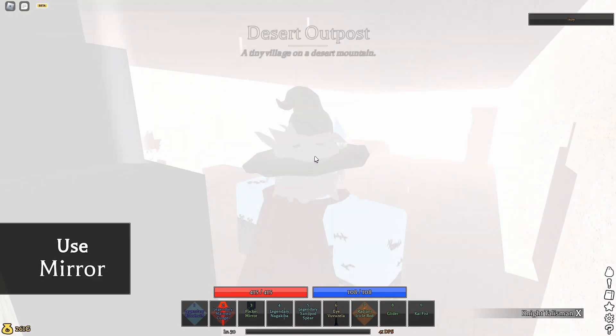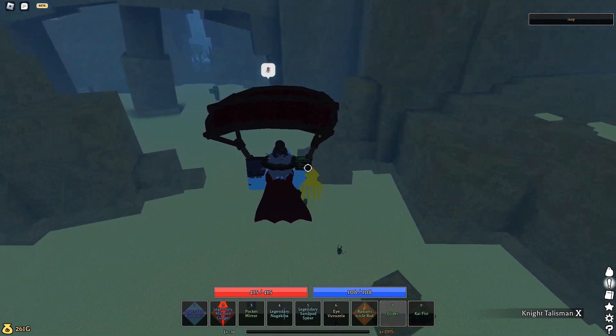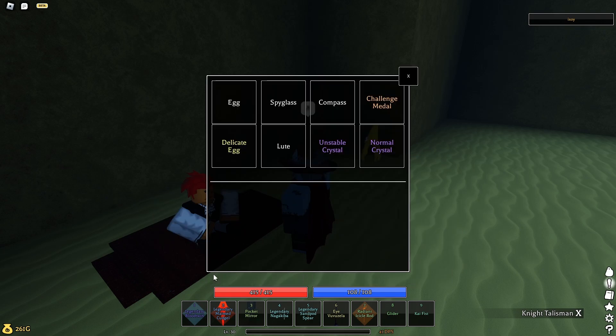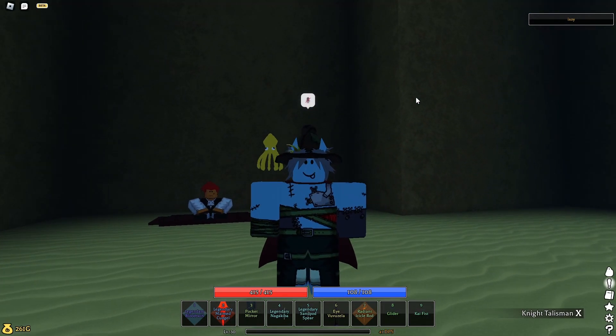The way you're going to want to kill him is you're going to want to go all the way to the desert and then follow my path. You're going to want to talk to this guy right here, Nebraska, and you're going to want to buy the Normal Crystal here. This is all you need — you need 50 Chaos Essence and 1500 Gold.